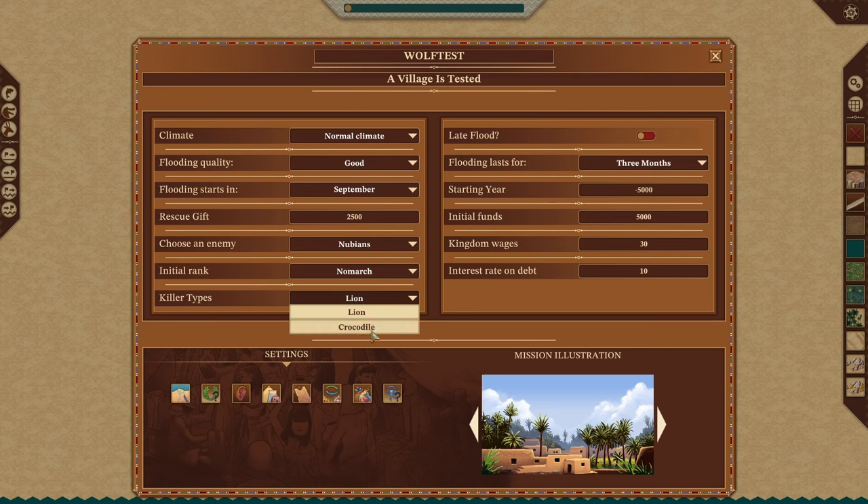Your killer types — you can choose between lion or crocodile for normal climate. I usually play with these off because until I can control my army and kill them, I'll leave it off. Flooding lasts for three months normally — four months means four months of no farming, and two months is quick recovery. Your starting year does go into negatives, like 5000, 4999, 4998. We'll start with a measly negative 900.